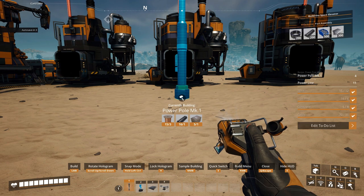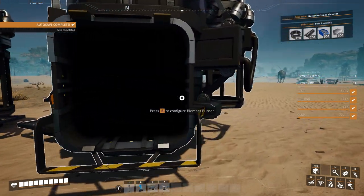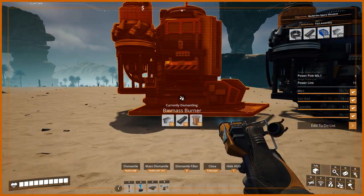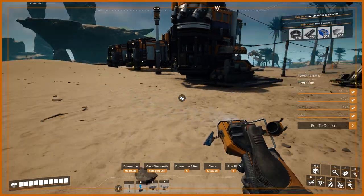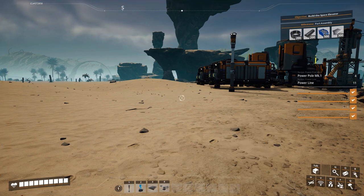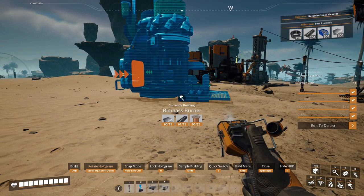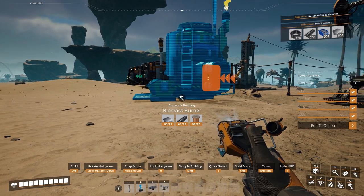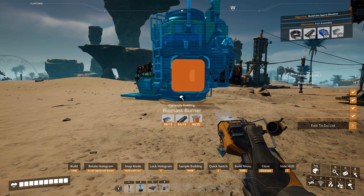I think I messed up — I turned these the wrong way. That's easy to remedy. Let's make sure we don't waste any materials. I need the conveyor input facing the opposite direction. Let's try this again. We need this around this way. There we go — that's better.